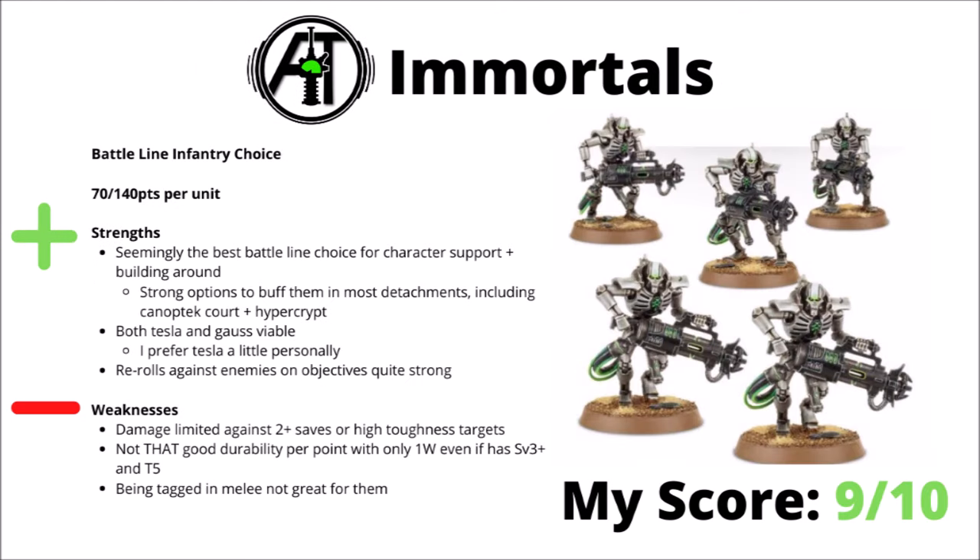The other Necron battle line are the Immortals — 70 points per 5 of them — and these tend to be the guys that get built around for competitive play. Plenty of good character options generally have a choice between leading Warriors and Immortals, particularly the various flavours of Cryptek can give you some really good value here: things like Plasmancers for Sustained Hits, or Chronomancers for Move-Shoot-Move, and the Mindshackle Scarabs. They've got strong options for buffing them in most attachments, including Canoptek Courts with Cryptek rerolls, or Hypercrypt having them jump around the table, maybe with a Plasmancer attached. Both Tesla and Gauss are very viable, depending on whether or not you want the Lethal Hits and AP versus just sheer mass volume fire. Their in-built reroll rule against enemies on objectives is pretty strong as well — it certainly lets them stack a lot more wounds there.